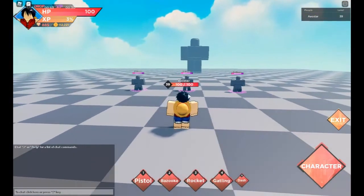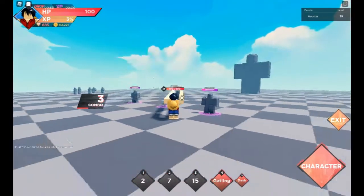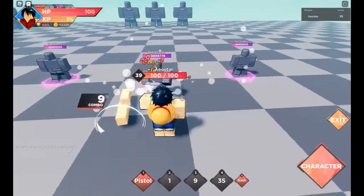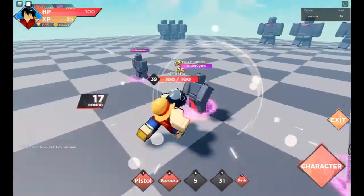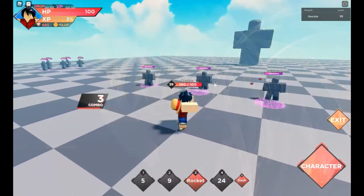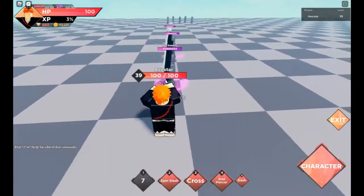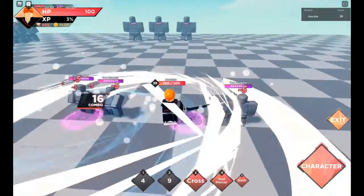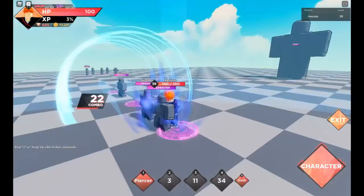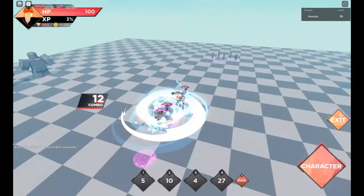For Luffy, he doesn't have any iframe but his moves seem to do a lot of damage. First move is pistol — you can't move, you stay still and do a range attack. First through third moves you can't move at all. I don't think Luffy is that good because you stay still, besides for Gatling which is your ultimate. For Ichigo, he has a lot of slash attacks. Second move is a spin that's really nice for AOE. Third move is a cross, fourth move is also a slash where you go in on them.